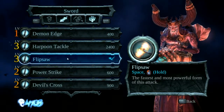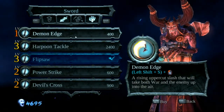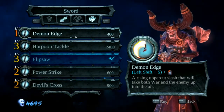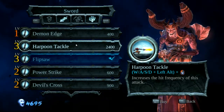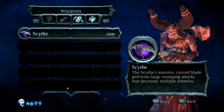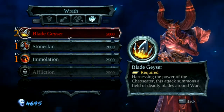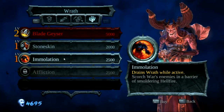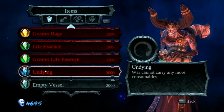Let's upgrade this flip soul first. Harpoon Tackle — that is also useful sometimes. I think I'm gonna buy... I only need 400 souls. I can also buy stone skin and immolation if I want to, but I don't think I'm gonna want to.